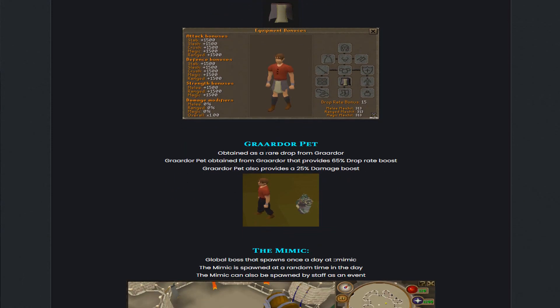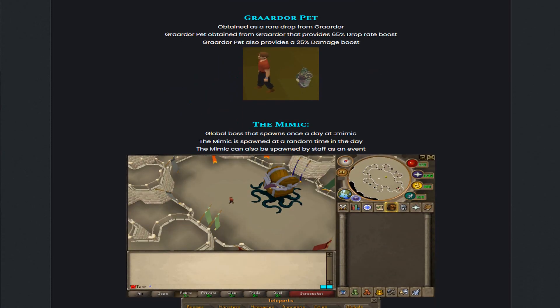And then also the Grardor belt as well. This gives you a 65% drop rate boost and also provides a 25% damage boost.